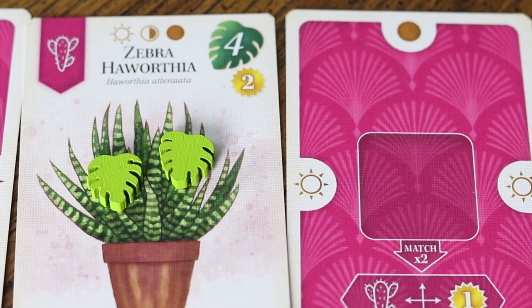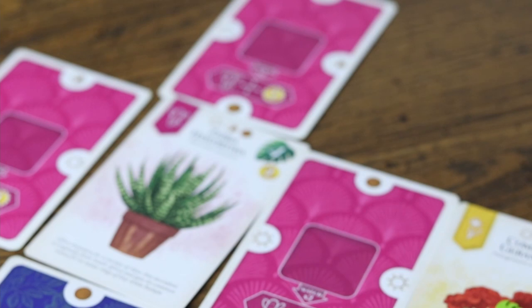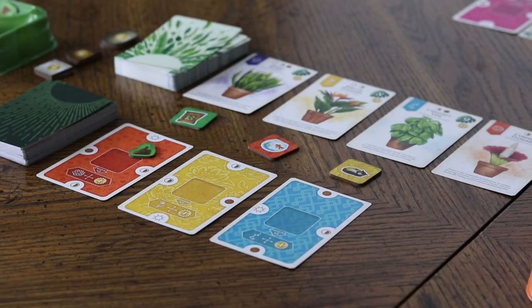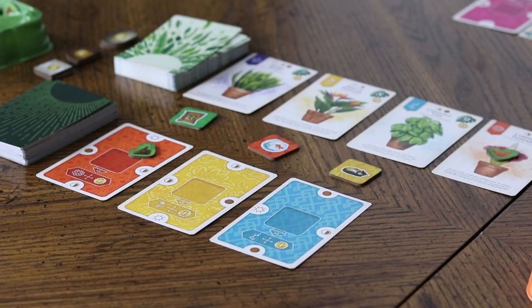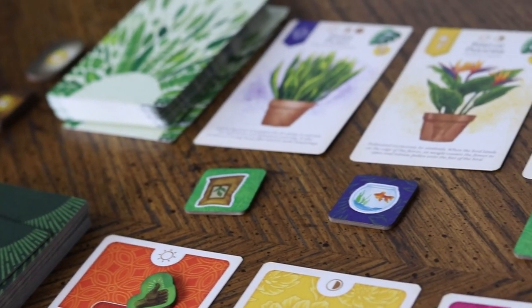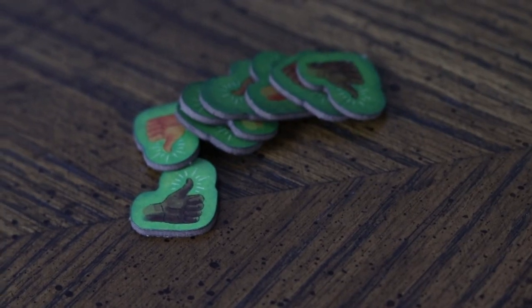When placed in your grid, you evaluate plant cards to see if they get any vergency tokens. This happens when the light condition of surrounding rooms matches the type of light the plant needs. Once a plant earns its required vergency points, tokens are removed and a pot is placed on the card to indicate it will earn both its point value at end game and the bonus for the type of pot used. The faster you complete plant cards, the higher bonuses you get — but you can only earn a maximum of four vergency points per plant just by placing rooms. That's where items come in: spades, watering cans, and fertilizer.